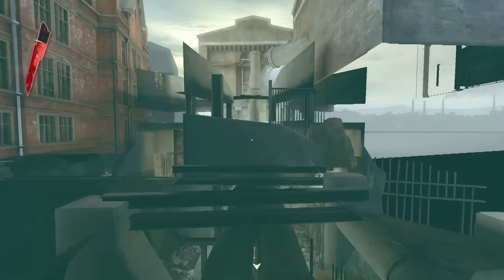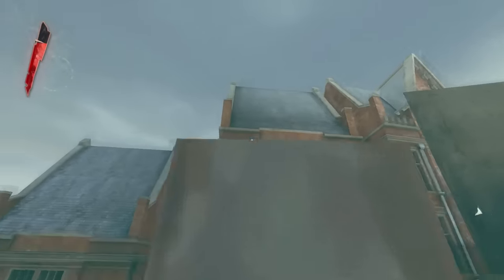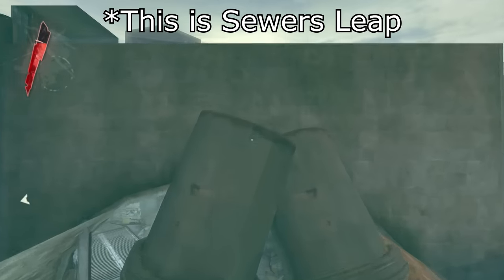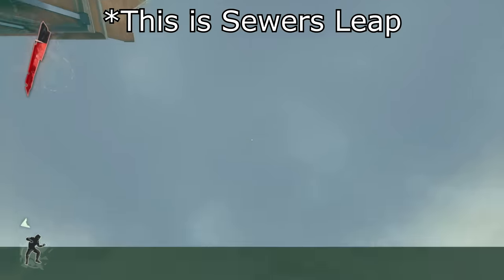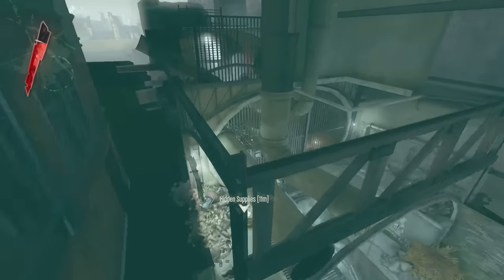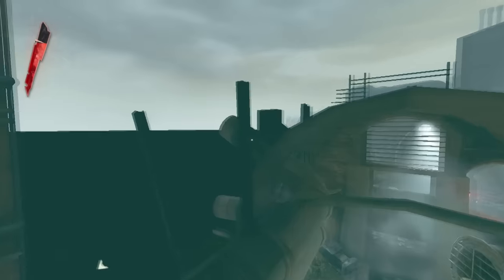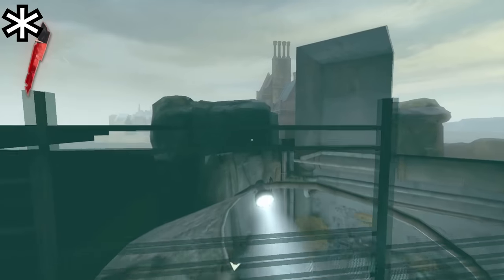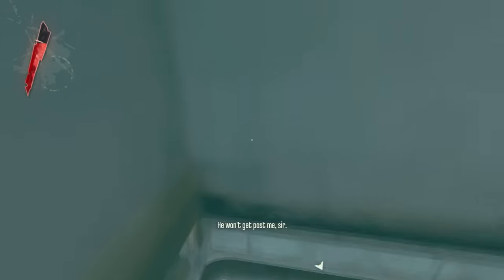Along the way, we're going to perform what's called the Sewer's Leap, which I'll call out when it's happening by putting a note on the screen. The Sewer's Leap is a trick that's only used once throughout the whole run. While we're out of bounds, we're going to come across a high-up ledge that we need to climb over to progress further out of bounds. We're normally not able to climb over the ledge due to how high up it is. However, if you look towards the building across the way, crouch, and spam the jump input with the free-scrolling mouse wheel, Corvo will somehow be able to reach the ledge and perform a muscle-up if you hold space, allowing us to progress further.